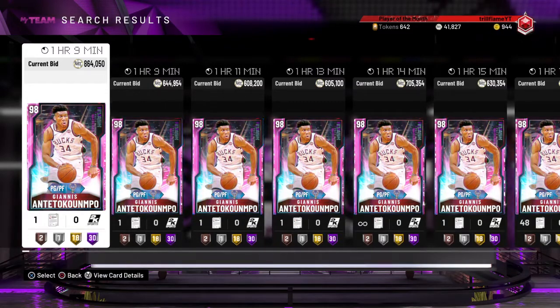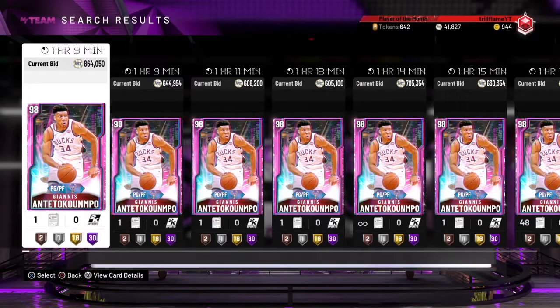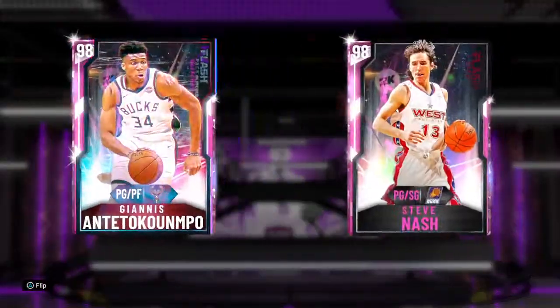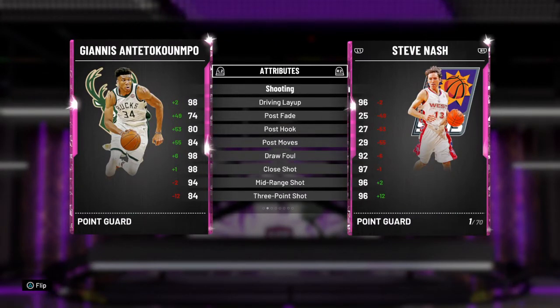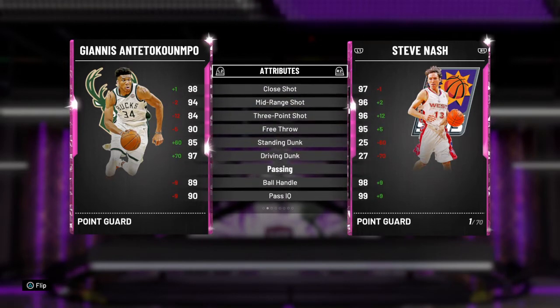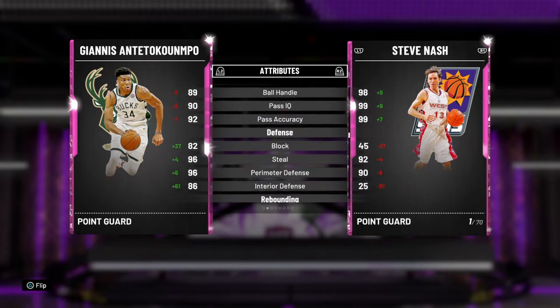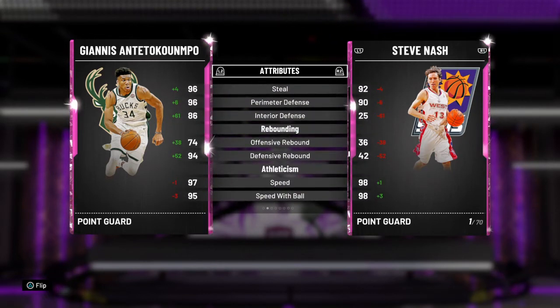Besides this card being glitched and playable at point guard, the way this card is looking — don't even compare it to Steve Nash — when you look at his attributes, it's crazy. I was thinking about this, and if you guys have Twitter, look at the 2K20 Twitter.